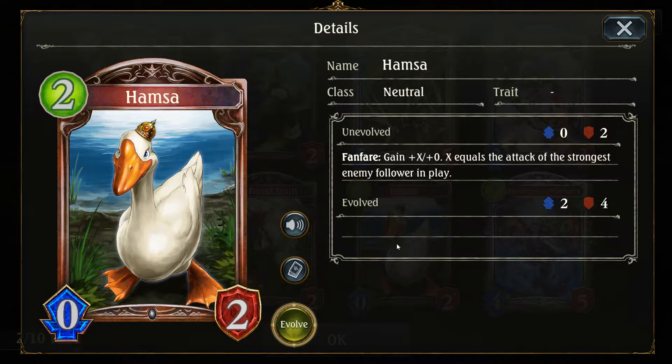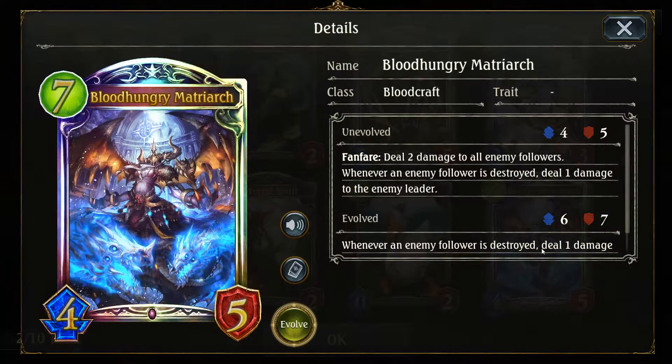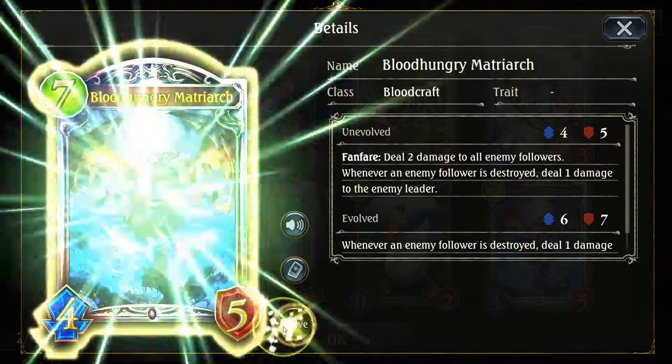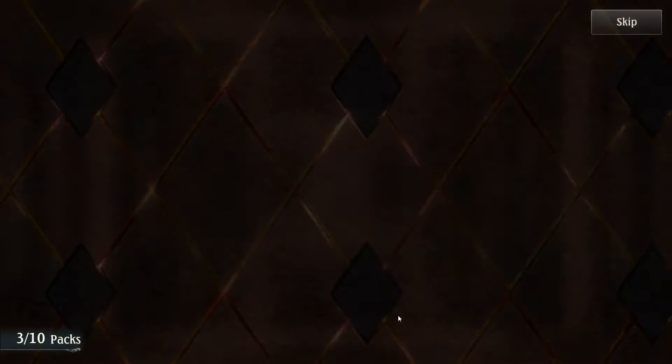What the heck is this duck? Blood Hungry Matriarch — animated legendary for Bloodcraft. Deal two damage to all enemy followers; whenever any follower is destroyed, deal one damage to the enemy leader. Wow. It seems like I could make that work — I'll try it since I have the card, though I don't know if I can really make Bloodcraft work.